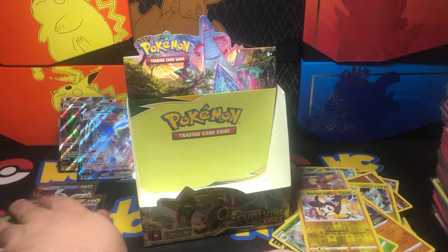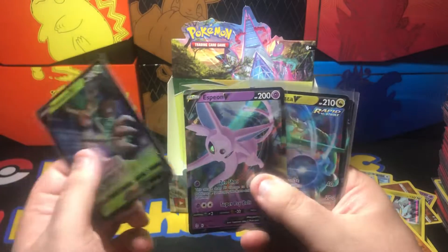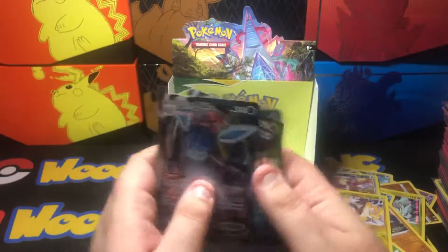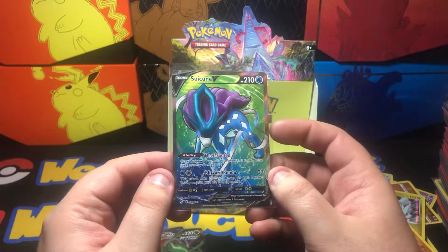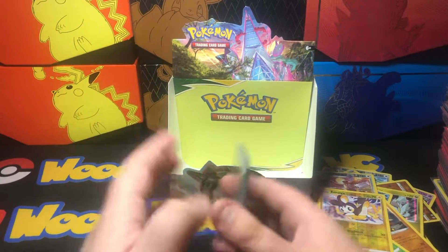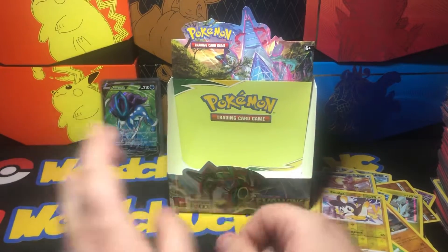Recap of what we did get: Trevenant V, Espeon V, Rayquaza V, Glaceon V, Rayquaza VMAX, and our big hit out of here was Suicune V Full Art. Well, we didn't get the Rayquaza alternate art, but we're not gonna give up — we're gonna continue going at it. With that being said, that's gonna be it for today. Hope you all have a great day. Be safe out there. God bless. Like and subscribe, and until next time, Woodchuck is signing out. Peace.